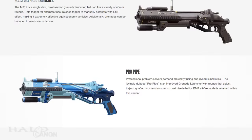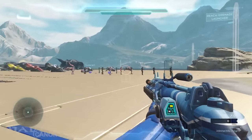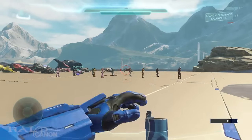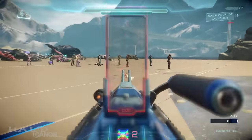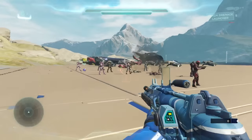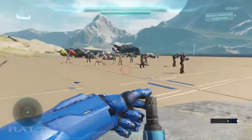After that we get a variant of the Grenade Launcher dubbed the Pro-Pipe. Professional problem solvers demand proximity fusing and dynamic ballistics. The lovingly dubbed Pro-Pipe is an improved grenade launcher with rounds that adjust trajectory after ricochet in order to maximize lethality. EMP alt-fire mode is retained within this variant.